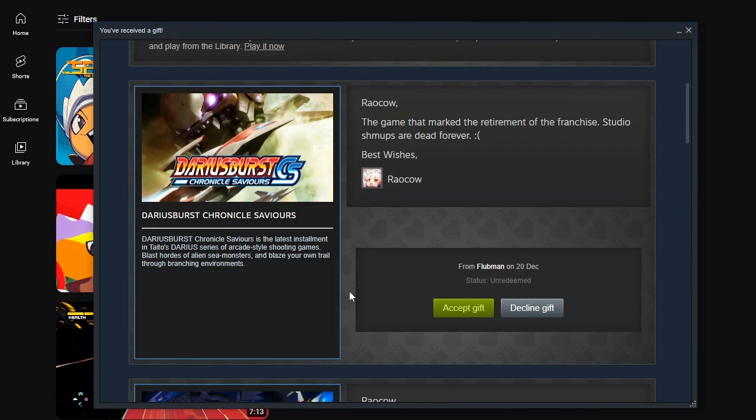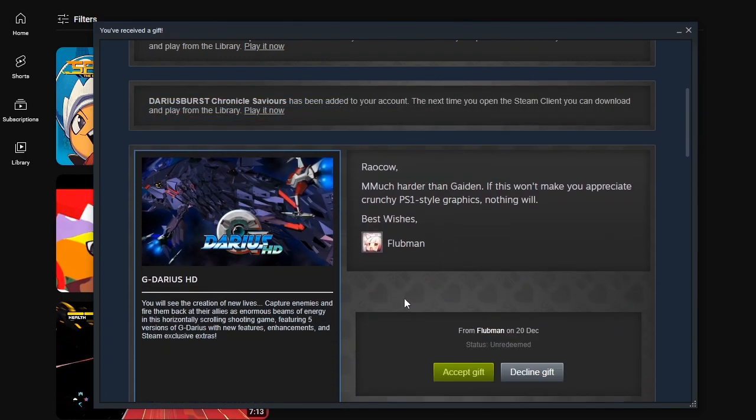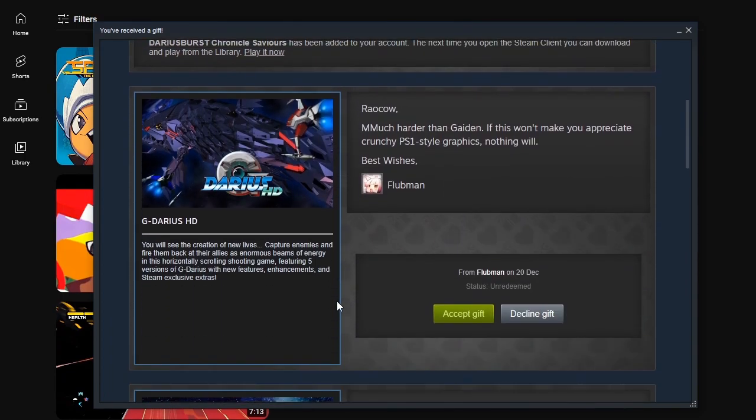I don't know if the game ever explains that all your enemies are robot sea life. Here's G. Darius HD — much harder than Gaiden. If this won't make you appreciate crunchy PS1-style graphics, nothing will. Too bad, I already appreciate them. You will see the creation of new lives that capture enemies and fire them back as enormous beams of energy. This horizontally scrolling shooting game features five versions of G. Darius.